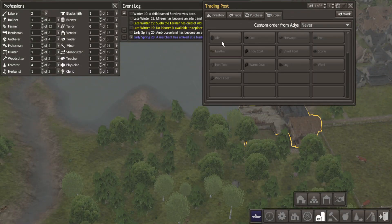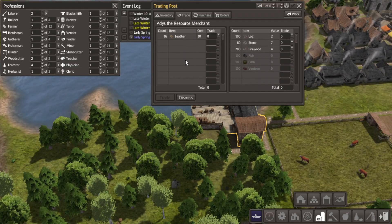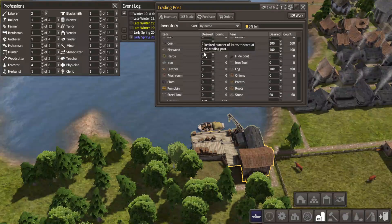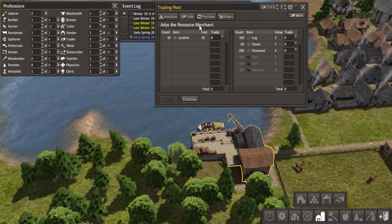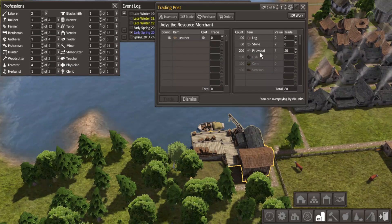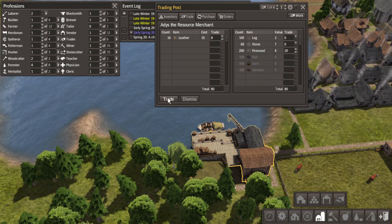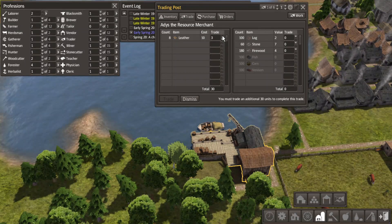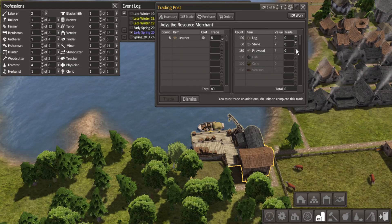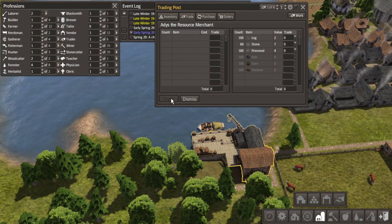What do we got? Maybe we'll buy some wood. What do you have available in the meantime? Leather - I don't need. Since we have the firewood to spare, might as well have a reserve.